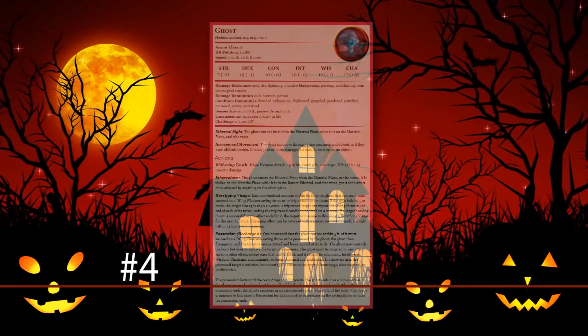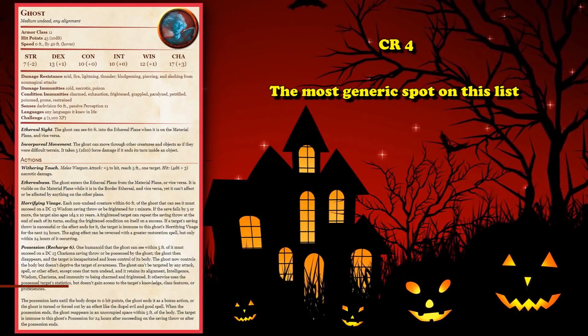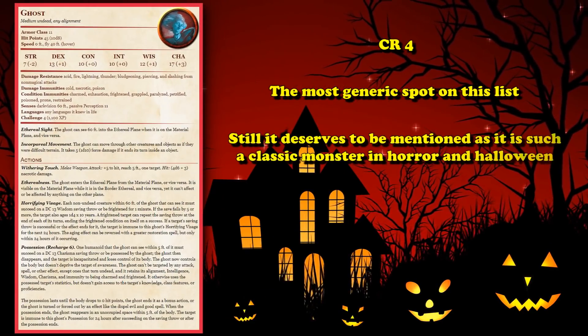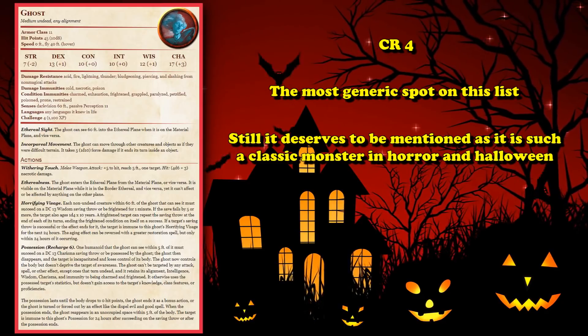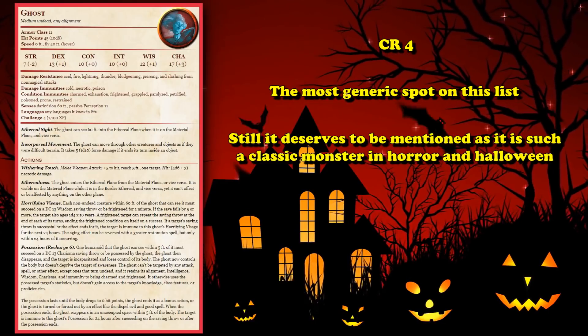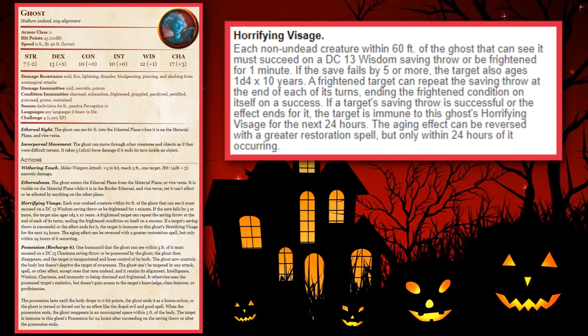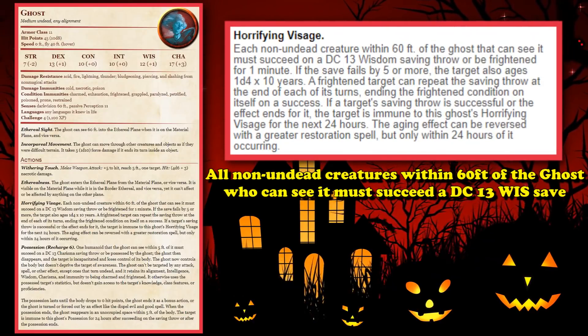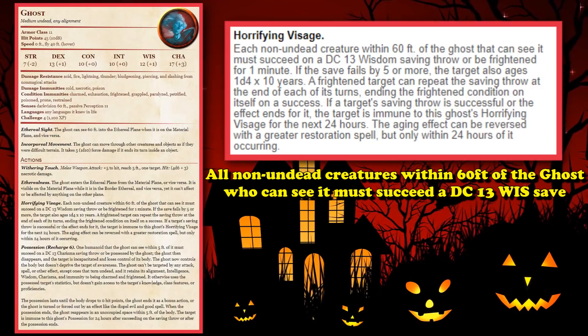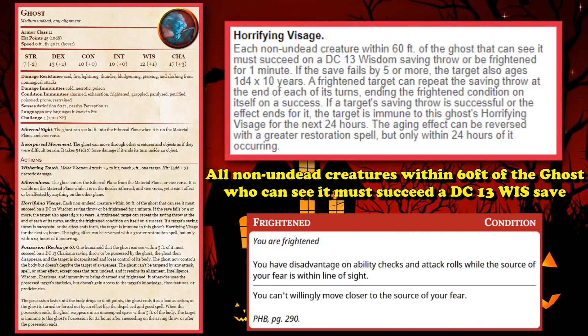At number 4, we have the Ghost. This is a CR4 creature and definitely the most generic monster on this list, but it fits so well with Halloween and horror-themed games — specifically because of its Horrifying Visage ability, where as an action you make all non-undead creatures within 60 feet who can see it perform a DC 13 Wisdom saving throw or be frightened for one minute.